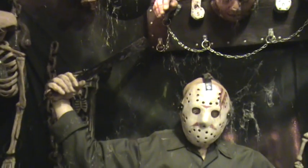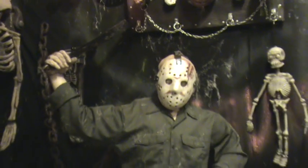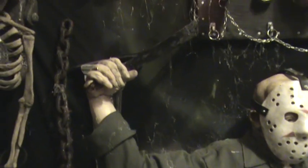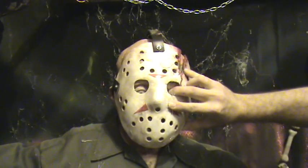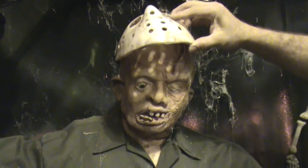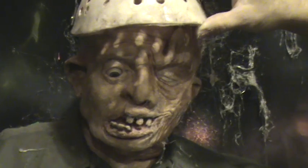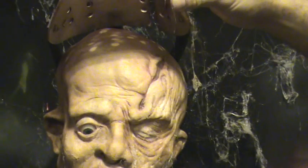This is my pride and joy, one of them. This is a Jason Part 4: The Final Chapter replica. Fatty, when you get a second, pull up his mask — I want to get a shot of his face. Got a nice machete. Hang on, let me get his face real good — there we go. Part 4: Final Chapter — lift it up a little higher, there's his little axe wound.